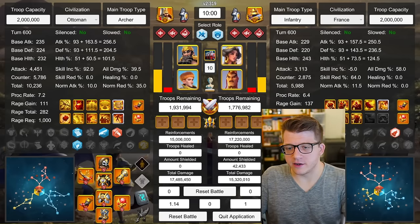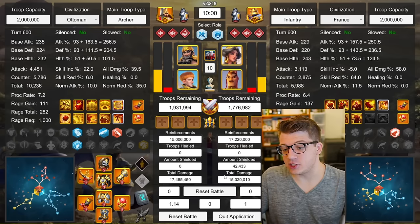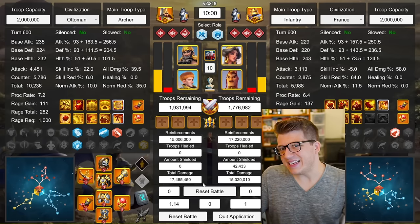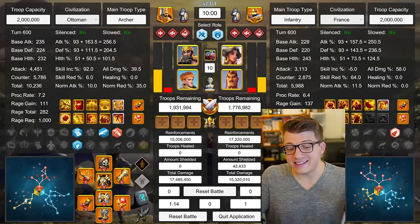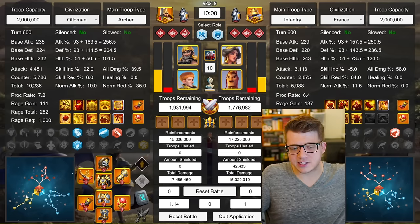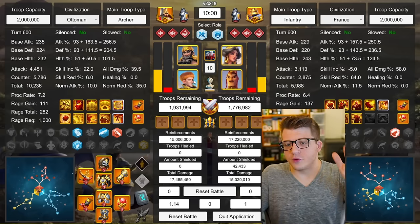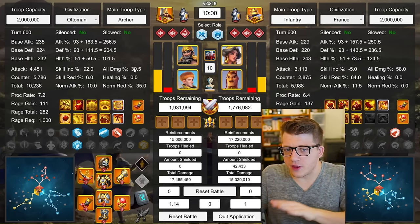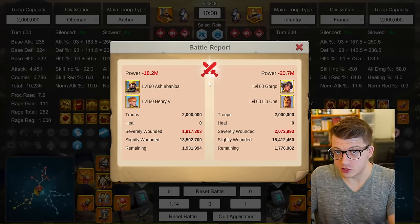Now let's jump right into the results. One of the cool things about the Rock Battle Simulator is that it actually calculates total damage — you can see the total amount of damage put out by both sides. In this first instance, we're testing Ashurbanipal as primary, and one thing you're going to discover throughout this video is that anytime I use the conquering tree, the rally tended to do worse. I'll explain my theory as to why that might be.